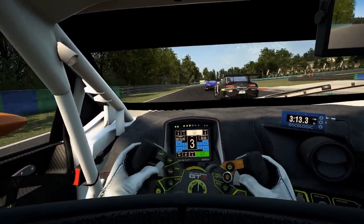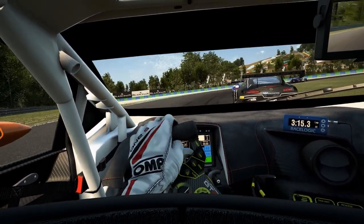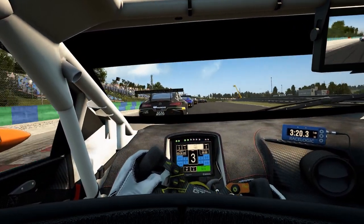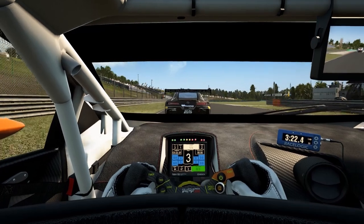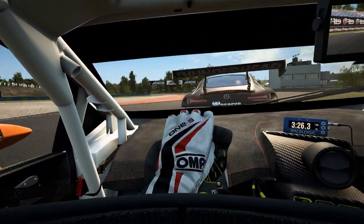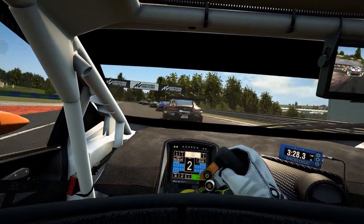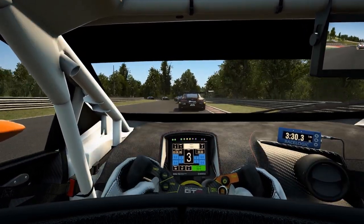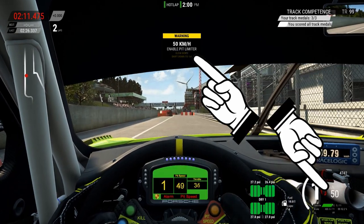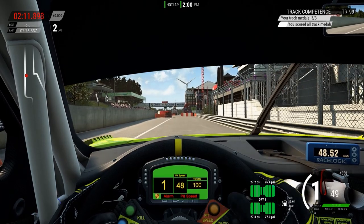For your ideal pit stop you obviously want to lose as little time as possible. This begins at the pit lane entry and ends when the pit limiter is deactivated again. In order to achieve this, the first thing you want to do is brake as late as possible for the pit lane entry. In our experiment we are assuming perfect braking, so the pit lane durations might be a little off depending on your individual braking skills.